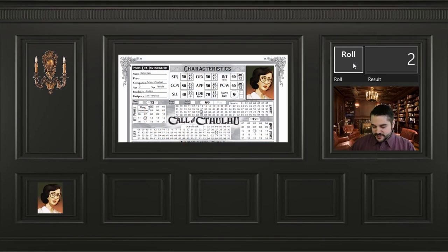Here are some basic stats on her. Name: Keiko Kane, science student, age 21. She is from Arkham but originally from San Francisco. Strength 50, Con 80, Size 40, Dexterity 50, Aptitude 50, Education 70, Intelligence 60, POW 60, movement rate of 9. She has 12 hit points, starts with 60 sanity, 12 magic points, and 50 points of luck.